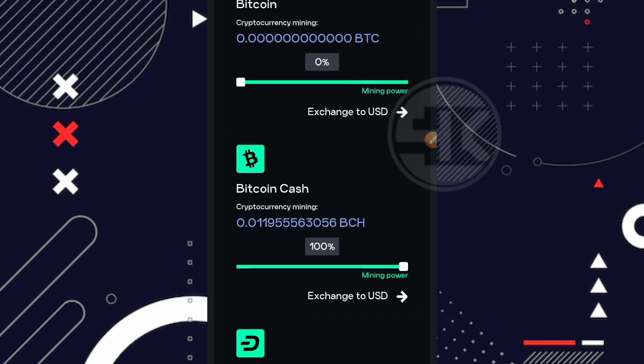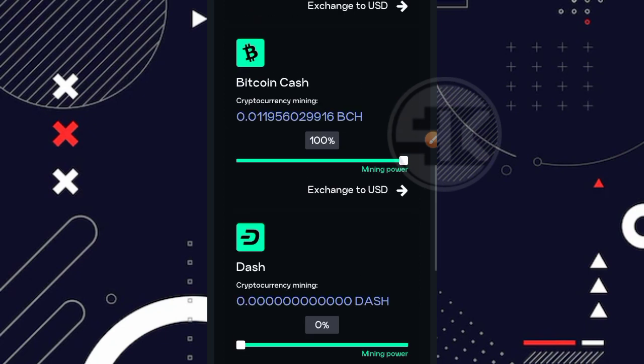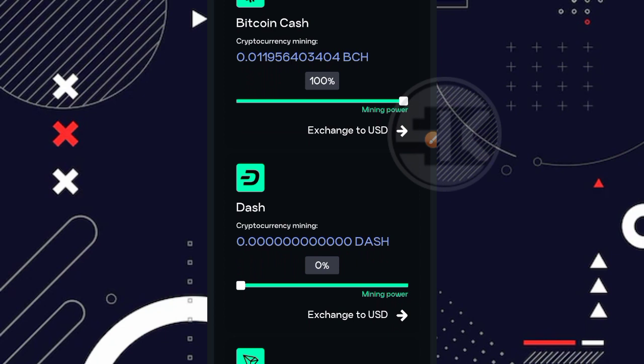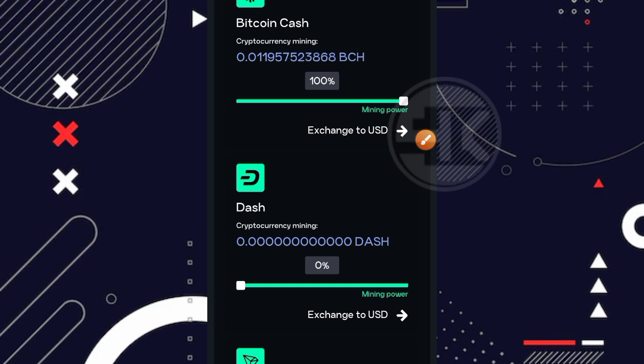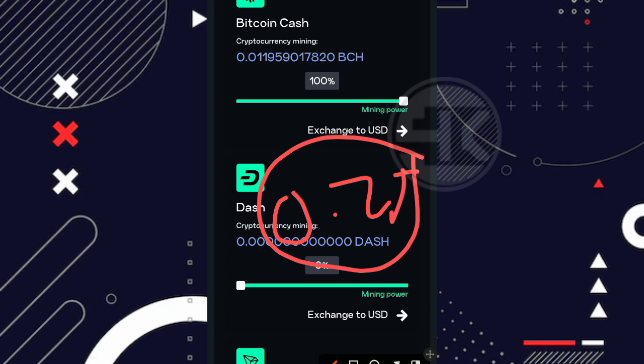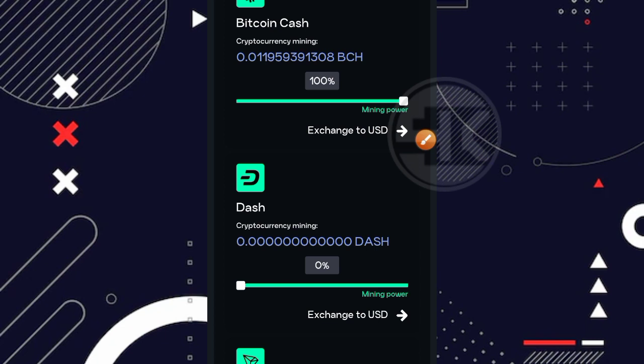Disini kita bisa lihat saya miningnya di Bitcoin Cash, padahal kemarin di video reviewnya saya itu miningnya di Dashcoin. Dan kemarin ketika saya miningnya di Dashcoin, untuk balance saya sudah mencapai minimal penarikan yaitu 0,016 Dashcoin. Kemudian ketika saya mau melakukan penarikan Dashcoin, ternyata untuk minimal penarikannya menjadi 0,25 Dashcoin. Cukup lumayan besar sekali untuk minimal penarikan Dashcoin. Setelah itu, karena saya tidak bisa melakukan penarikan, balance Dashcoin saya reinvest ataupun saya purkes menjadi kecepatan mining.